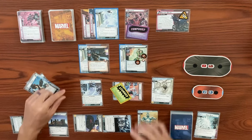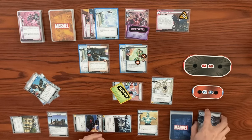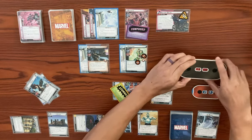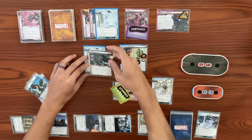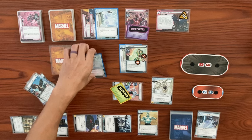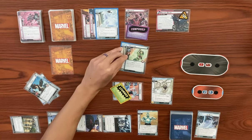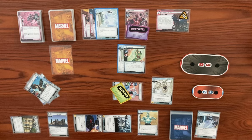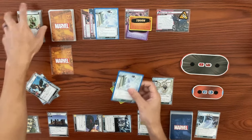Three damage on Magneto will bring from 16 down to 13. Three damage on Dreadpool will kill him — when he's defeated, he's dealt to the player who defeated him as a face-down encounter card, and the frostbite gets set aside. Then three damage on Unuscione kills her — when she's defeated, she gives the villain a tough status card, so Magneto gains toughness. She gets defeated and frostbite gets set aside.